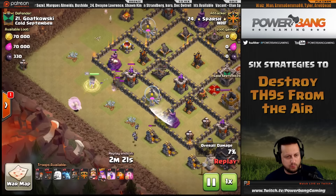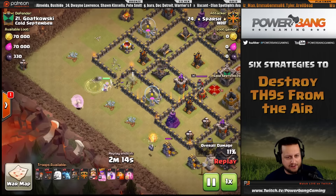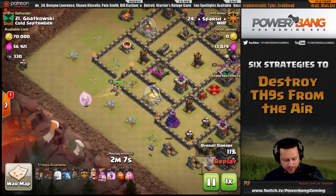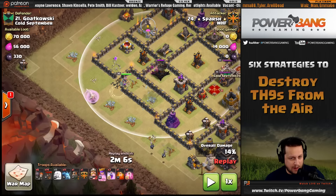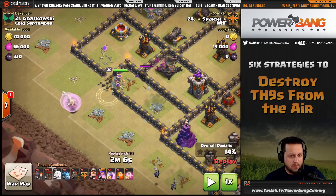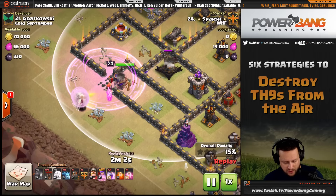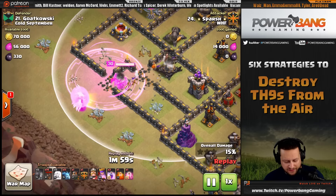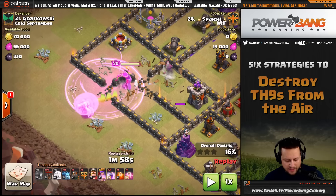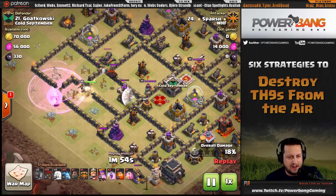A test wall breaker goes first, then the following wall breakers open the wall nicely. The queen steps up, takes out the expo and the first air defense. While the expo is still alive he drops the rage spell and sends the next group of wall breakers — they target the wall as long as that building is alive. Once the building is down the wall breakers would have targeted elsewhere, so timing is critical. The wall opens and the queen goes into the base.